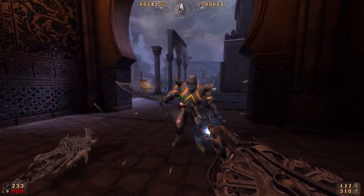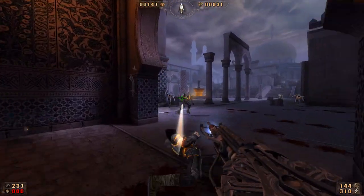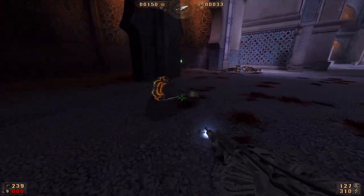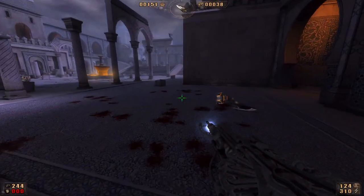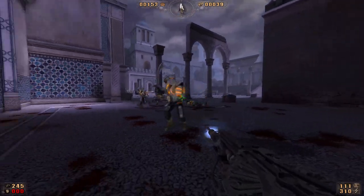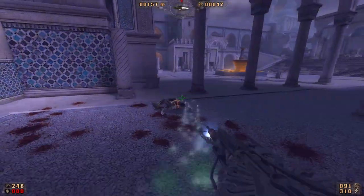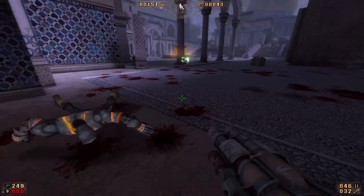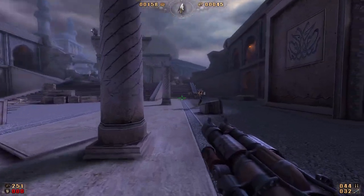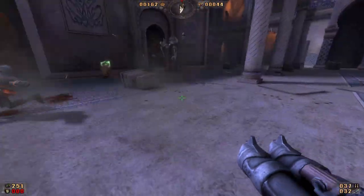I'm wondering if that whole soul leeching thing from those skeletons was actually a bug. It would make sense if they hit you that you lose one soul, but apparently if you're within distance and they do some sort of weird thing, you'd still lose a soul. I'm wondering if the patch fixed it. I don't know to what extent the bug fixes will apply to things like maps or enemies — you'll see in a later video.